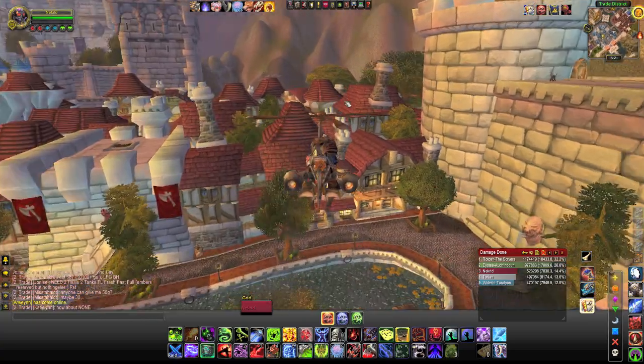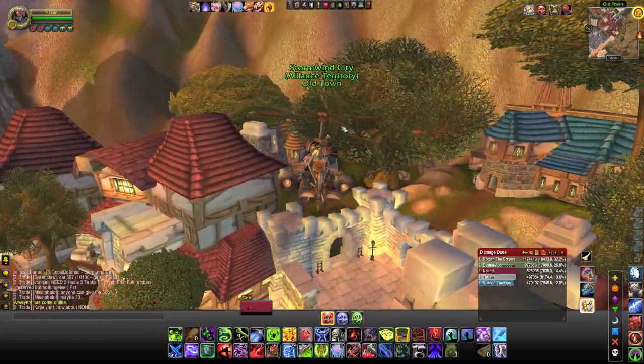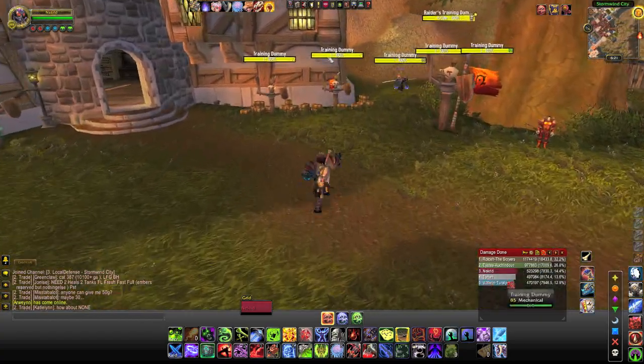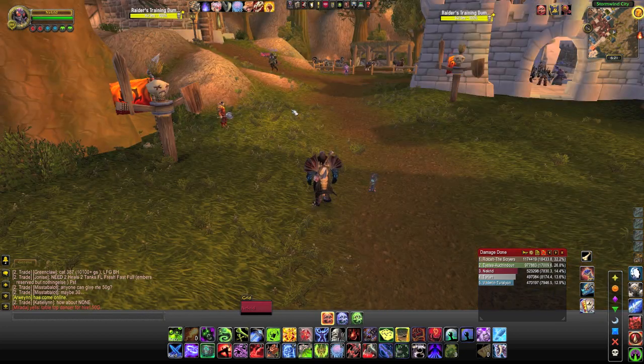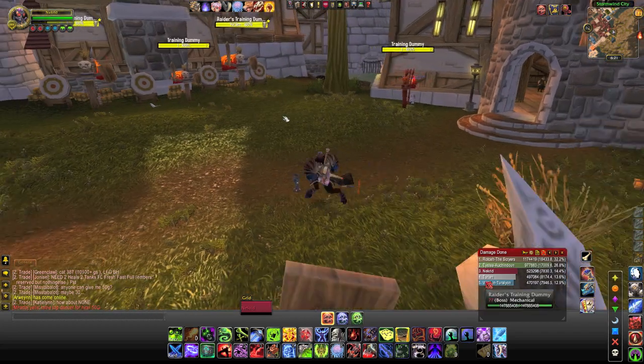I'm going to go over to the target dummies really quickly and show you what I mean. Now, since these are neutral targets, you're going to see they're all showing up as yellow, which is pretty typical. However, if they were aggressive targets, those nameplates would be red, and if they were friendly, they would be green.